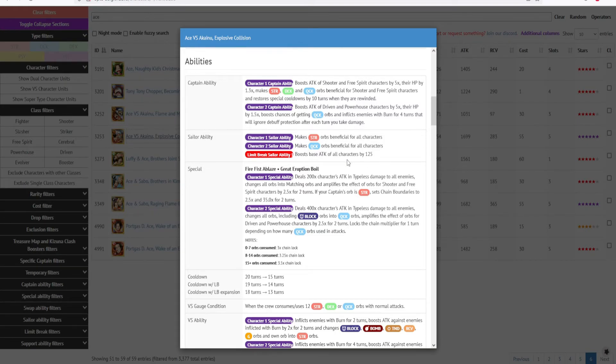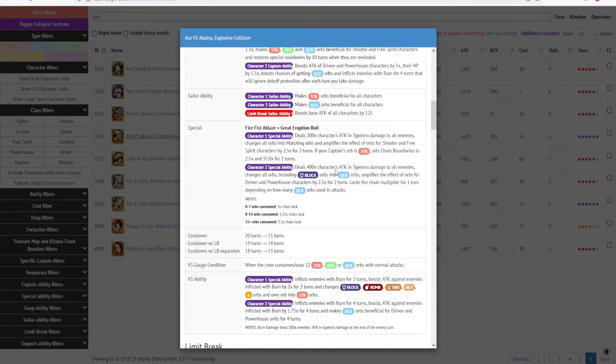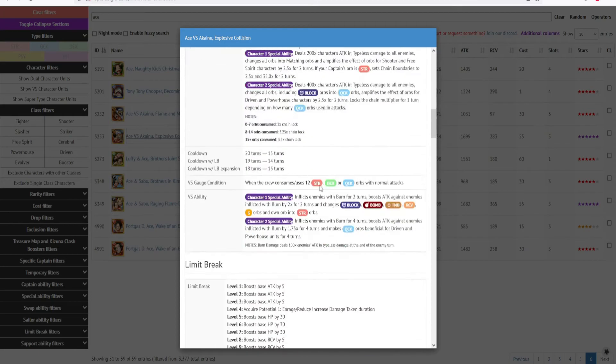Ace's special deals 200x character attack as typeless damage to all enemies, changes all orbs to matching, amplifies orb effect for Shooter and Free Spirit by 2.5x for two turns, and if your captain's orb strength sets the chain boundaries to 2.5 and 35.0 for two turns — the same as Vanu Law. Akainu's special deals 400x character attack as typeless damage to all enemies, changes all orbs including block orbs into quick orbs, amplifies orb effect for Driven and Powerhouse by 2.5x for two turns, and locks the chain multiplier. So you have the option to either lock the chain or have the chain boost.